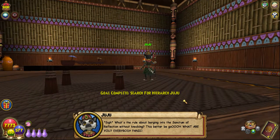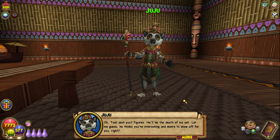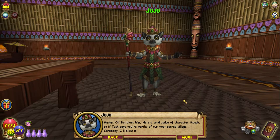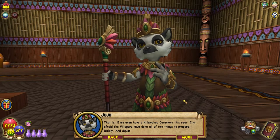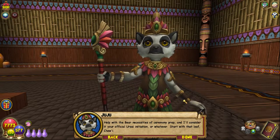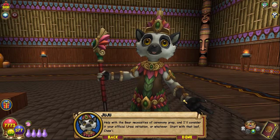'What's the rule about barging into the sanctum of reflection without knocking? Better be good — what's all this, everybody panic?' Tosh sent you — figures, he'll be the death of me yet. 'Let me guess — he thinks you're interesting and wants to show off for you? Bless him, he's a solid judge of character though. If Tosh says you're worthy of our most sacred village ceremony, I'll allow it. No outsider has witnessed the Killawahu ceremony in — whatever. What's the worst that could happen? Help with the bare necessities of ceremony prep and I'll consider it your official Ursai initiation.' Start with that loaf Chewy.